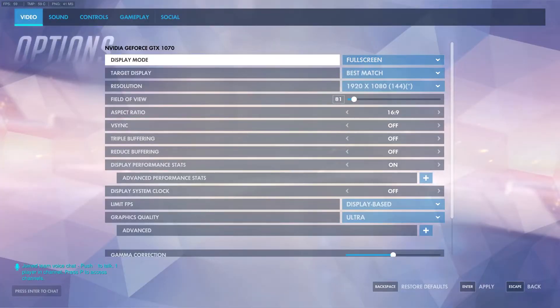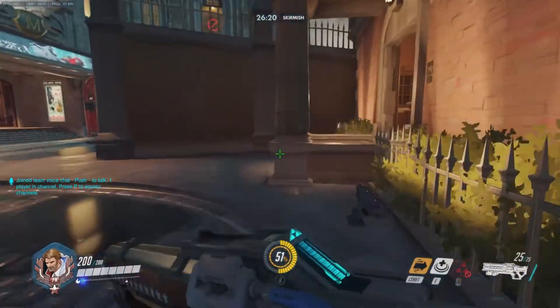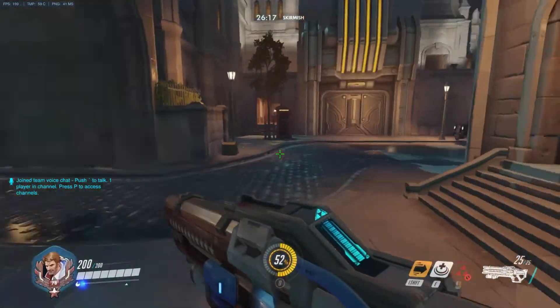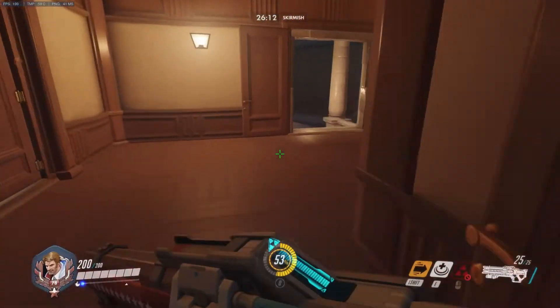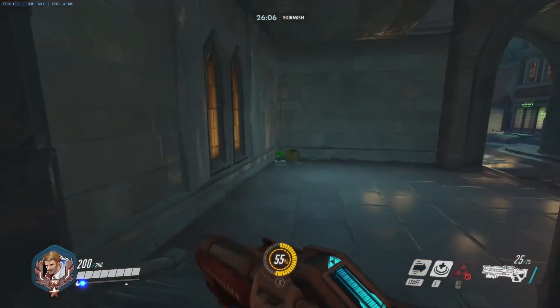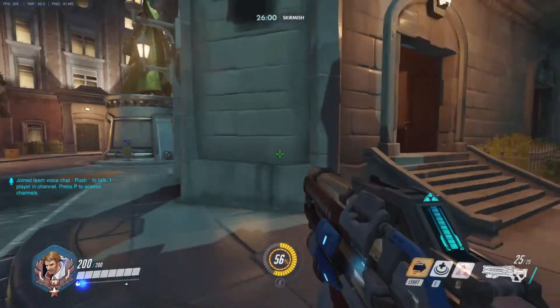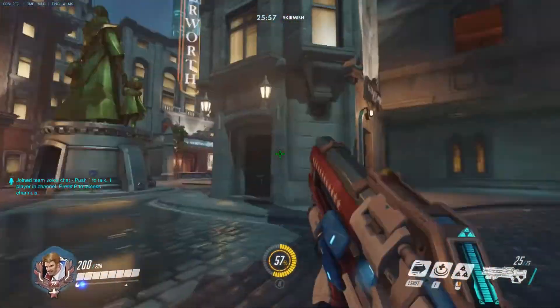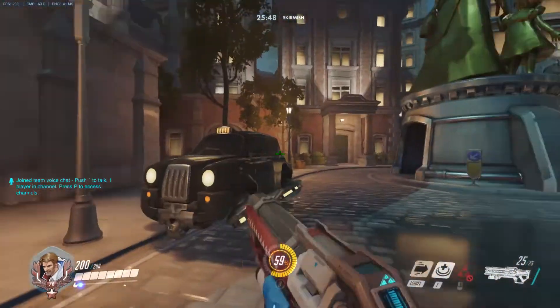Moving on, we have Limit FPS. You have a few options - custom lets you set whatever frame rate you want to cap at. I use minus 200. The idea behind custom Limit FPS is that if your computer can hit 300 FPS but it's constantly dropping, you can lower it for a smooth experience. You take the lowest frame rate you'll ever get - mine is 200 - and lock it there. That way if a lot happens on screen and FPS drops, you won't feel it getting choppy.